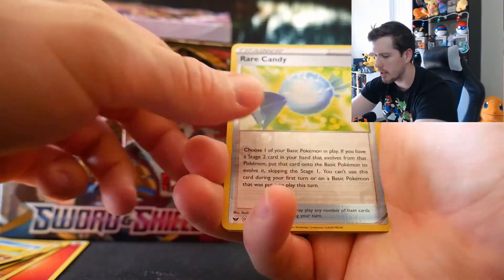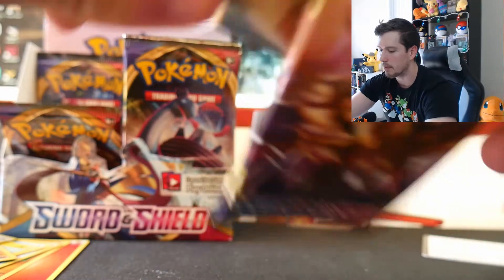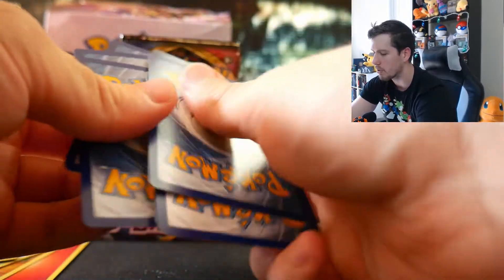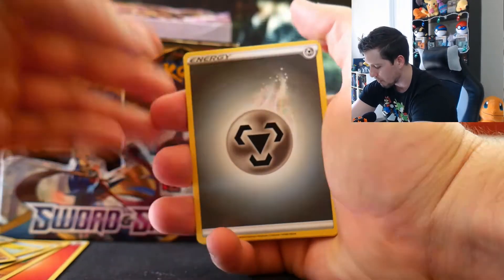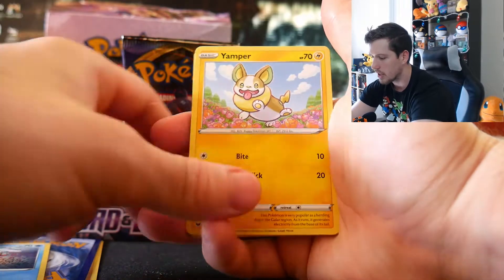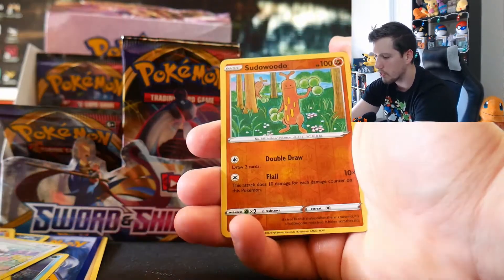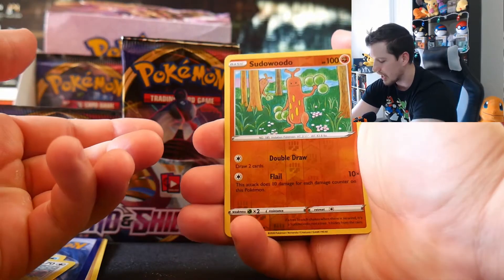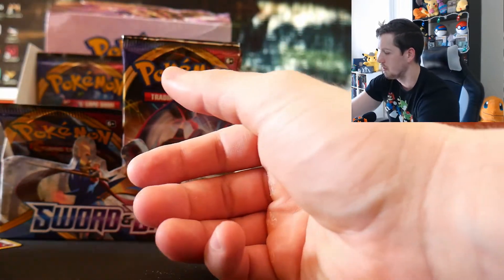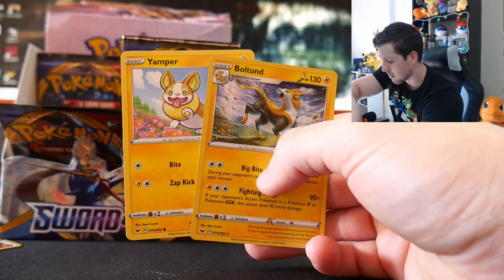Pack: Roselia, Gastly, Pawnyard, Sizzlipede, Reverse Wailord, and a non-holographic Ninetales. Not too bad — this is my first time opening the set so I'm absorbing all the artwork. Does anybody actually use code cards? Let me know. Pack: Energy, Raboot, Hop, Pokegear, Goldeen, Yamper — there are two different artworks for Yamper — Clobbopus, Wooloo, and Sudowoodo hanging out with other Sudowoodo trees. Then a holo Boltund! And Yamper in the same pack — the little yapping family together. That's really cool, like a cute little family of dogs.